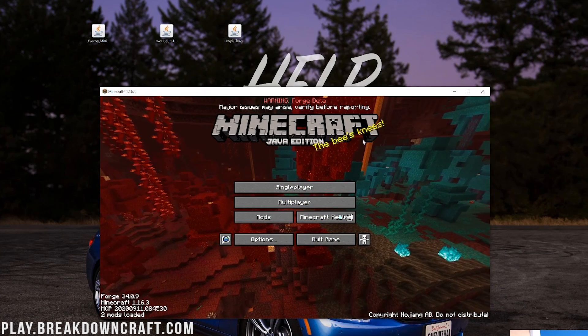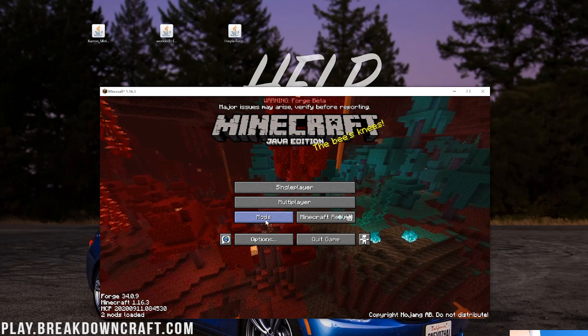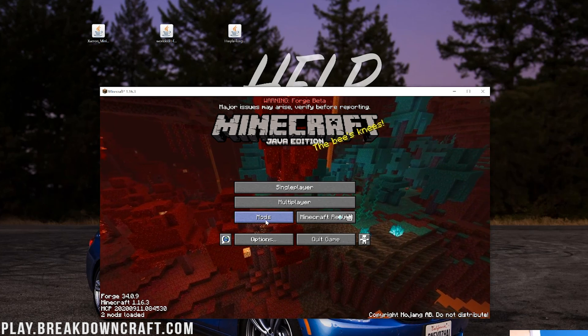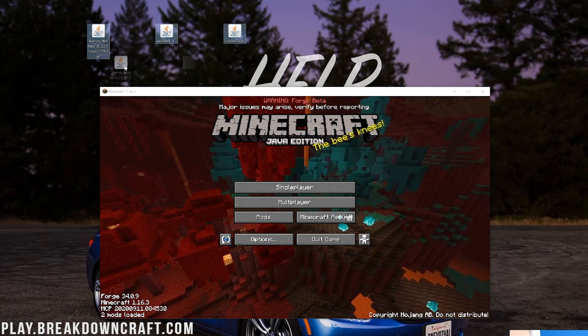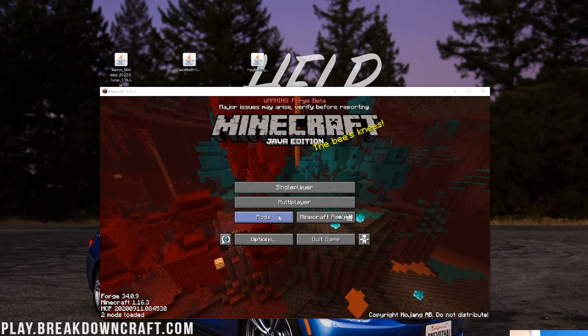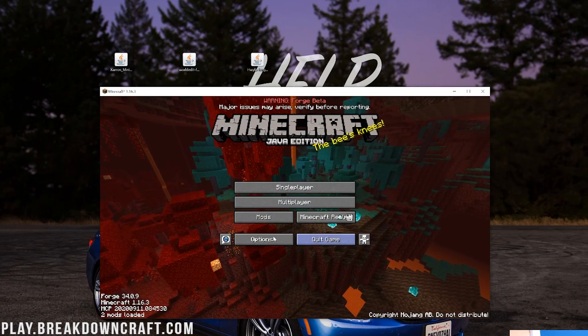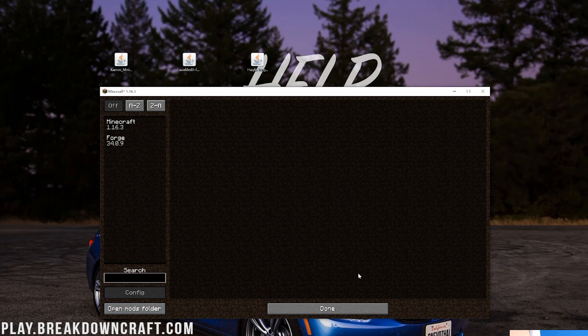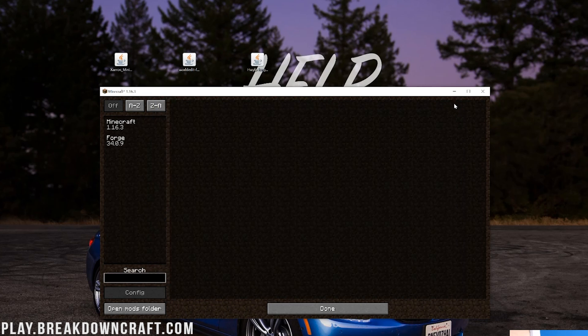Here we are on the Minecraft main menu. We want to click on this Mods tab right here on the main menu. If you don't have that, you don't have Forge and you need to go through that Forge tutorial - it's linked in the description. Let's go ahead and click on the Mods tab, and then click on the Open Mods Folder button in the bottom left. That's then going to open up a folder called mods. Now just drag and drop any mods you want to install into this mods folder. Make sure they've moved, and then close out of the mods folder.